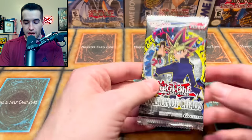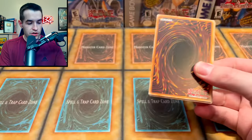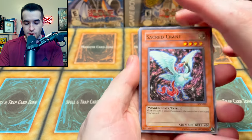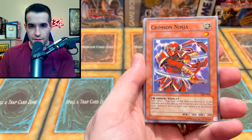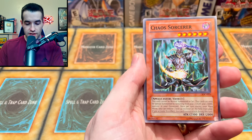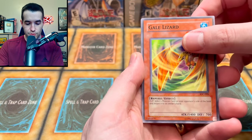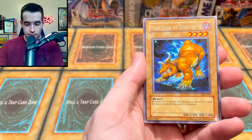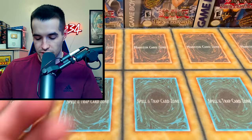The final pack — Invasion of Chaos! Make sure you guys go check out Yugimo's video and all the other videos from the Yugimo Z battle. Chaos Greed — can we get an amazing chaos monster? In this crimson... that's pretty good. Chaos Sorcerer! All right, asking and you shall receive! Borderline — gale lizard, smashing ground, mad dog of darkness, and finally Curse Seal of the Forbidden Spell. No spells will be used here.